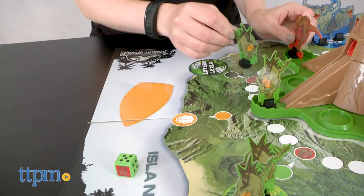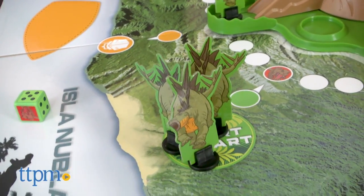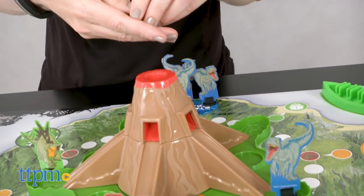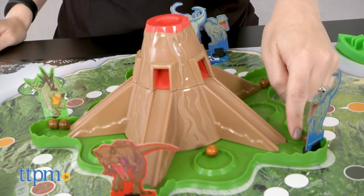Once you have at least one dinosaur in play, on each subsequent turn you can choose to roll the die and move, or roll the die and put that number of lava balls into the volcano. Only the dinosaur pieces that get knocked down by a lava ball must go back to their start spaces.